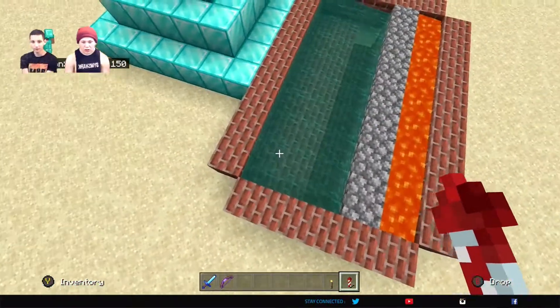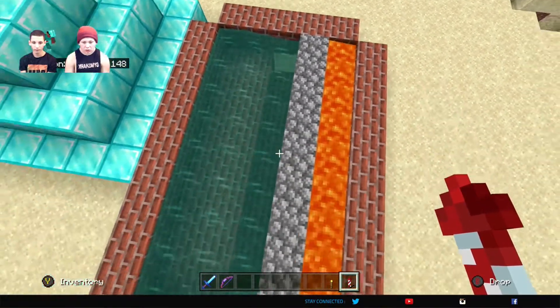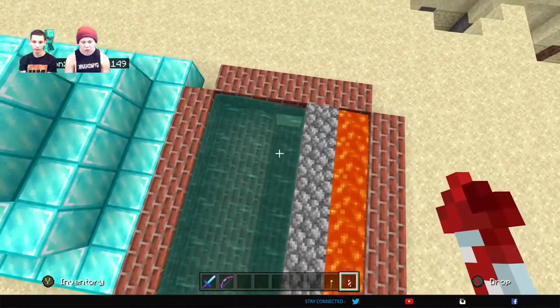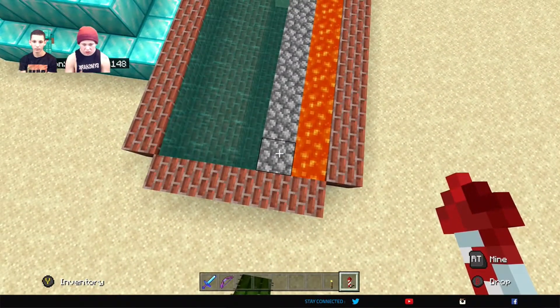So basically you want a two-block section on each side for runoff for water, and you want a block in the middle that's a block deep. That way the water doesn't just run straight into the lava sources, because lava sources are a lot slower to flow.